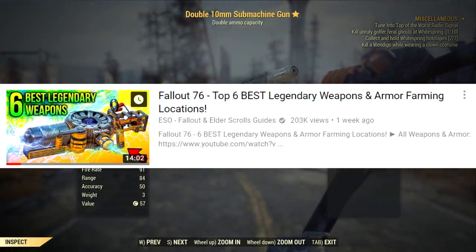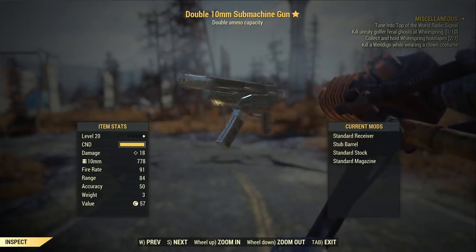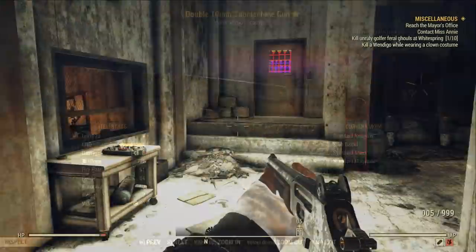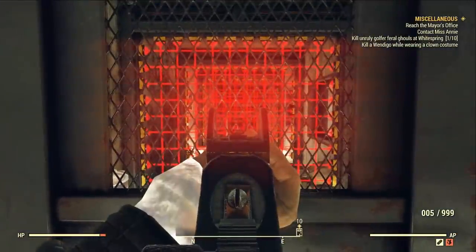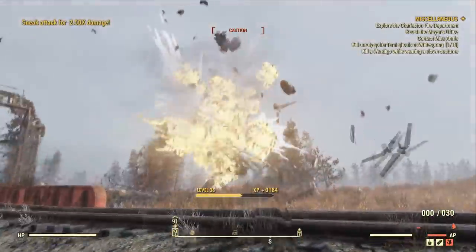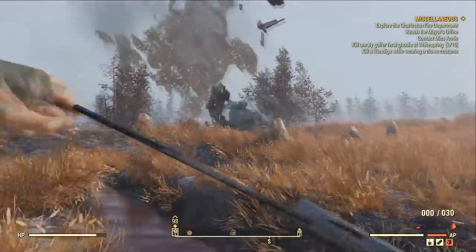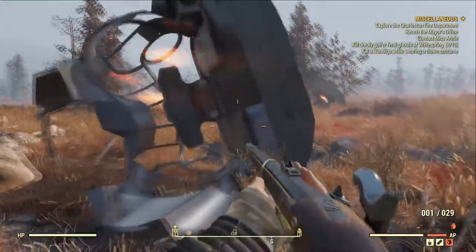Being able to scavenge for some of the rarer weapons in Fallout 76 is still very important. Because in order to learn the modifications for these rare weapons, like the Assaultron Blade, you will in fact need to scrap it. When you scrap a weapon you actually have a chance to learn its attachments. And since you cannot scrap legendary weapons, you're going to need to find these rarer weapons to unlock their modifications.